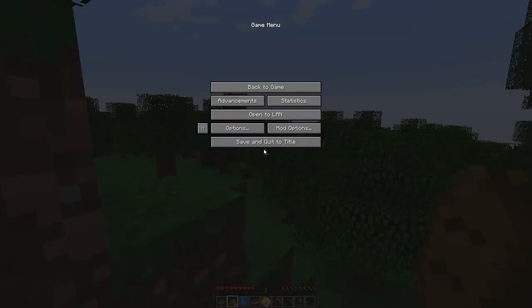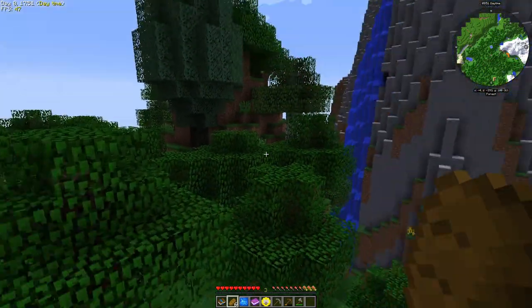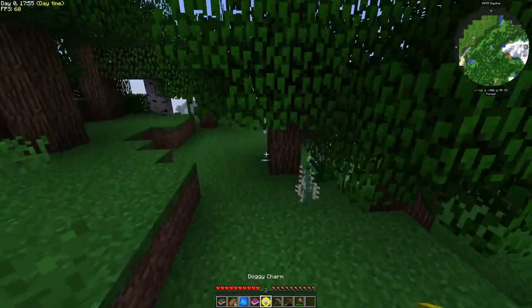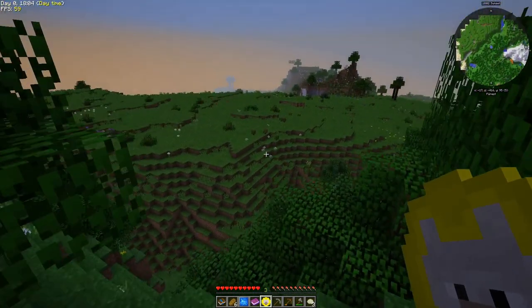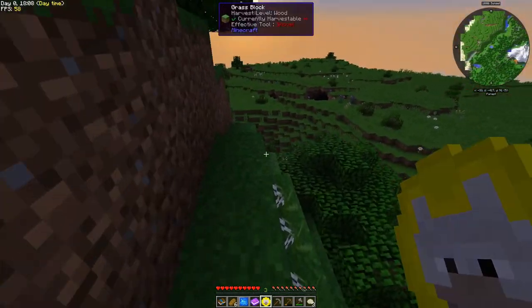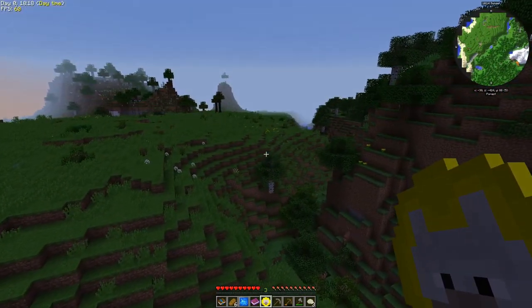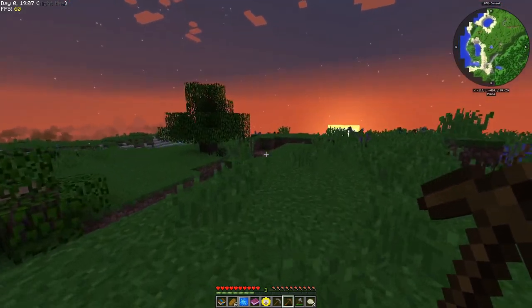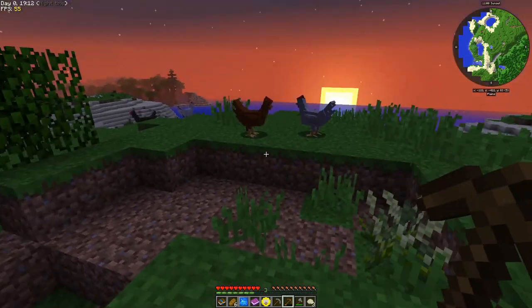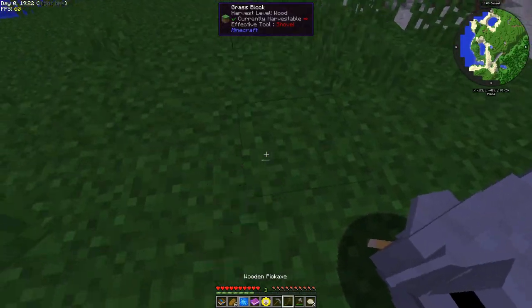I did some digging on the mod pack and they say for starters change it to peaceful. I don't want to play on peaceful, but for the sake of the episode we're gonna power through it on peaceful for now and switch to normal difficulty later. Also, the night time in this mod pack is way brighter than normal, and the chickens look so HD.